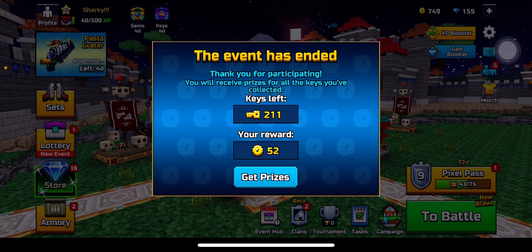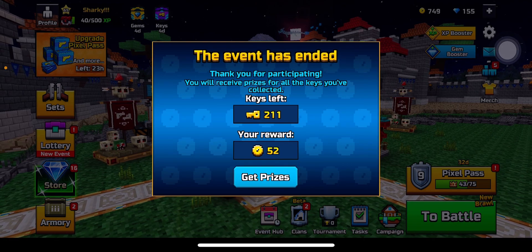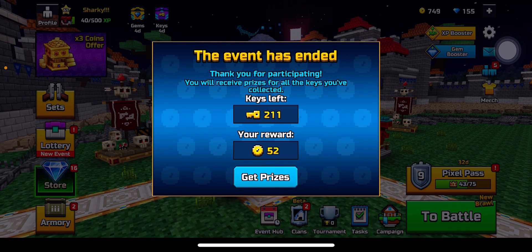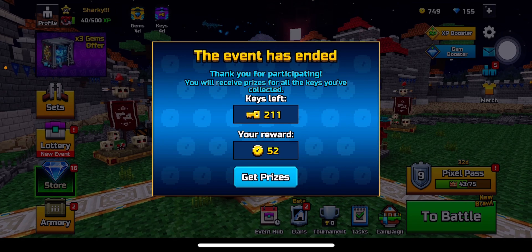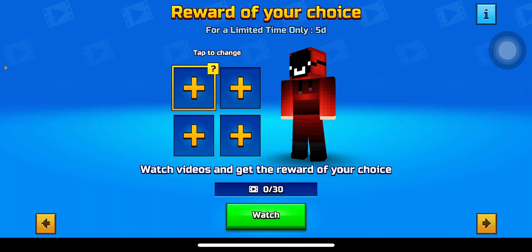Why is it like this, man? When an event ends, it's supposed to be like... just give me 211 gems without 50. Oh, coins — because that sucks.